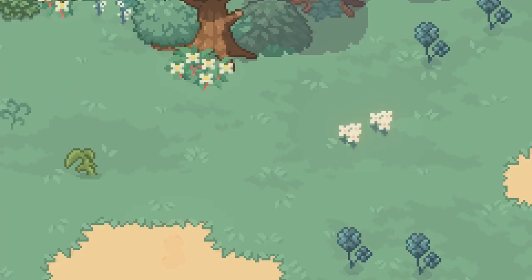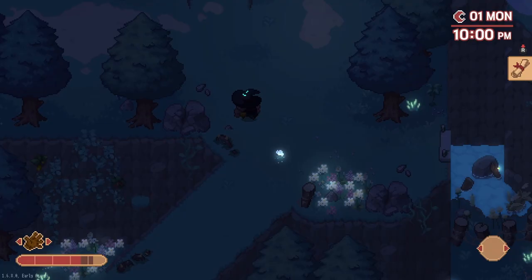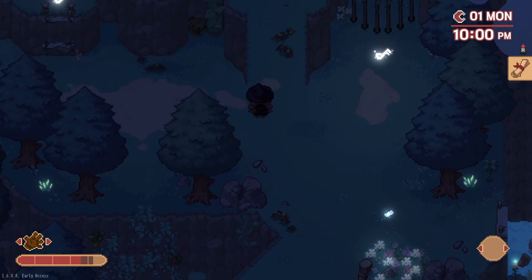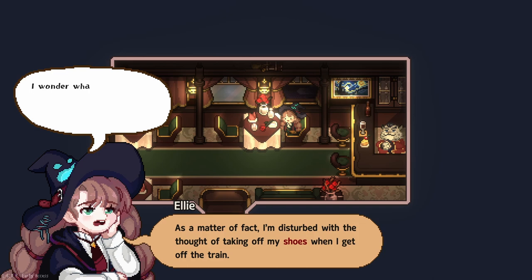Play. This game is adorable. It has pixel style graphics but also character portraits that are expressive and well done. Ellie is full of life and excitement while her companion, her hat Virgil, is more logical and pragmatic. However, Virgil is not shy about playfully joking around with the young witch apprentice, although sometimes he clearly isn't joking at all.